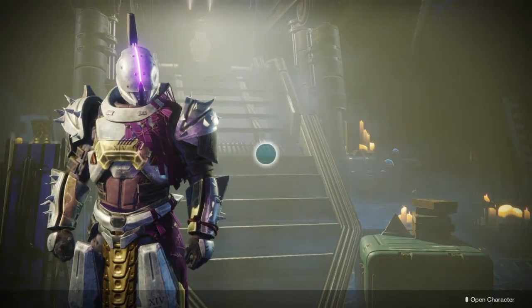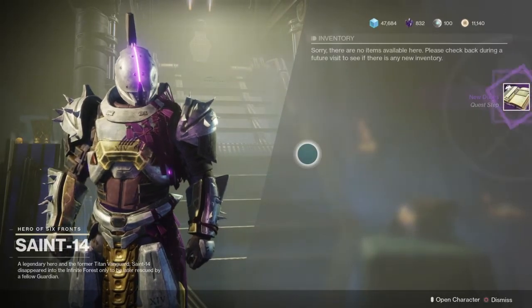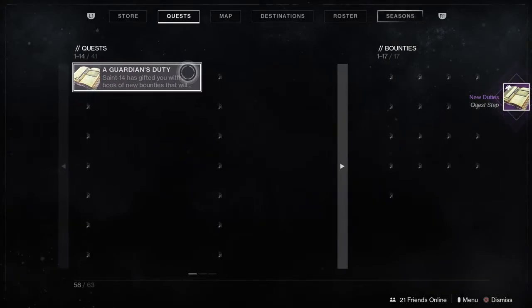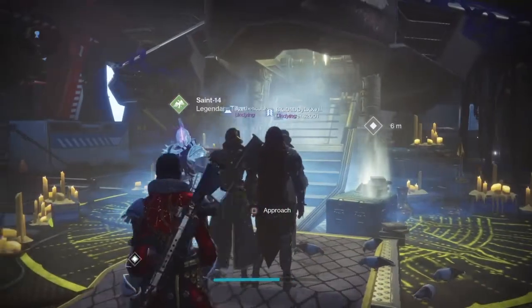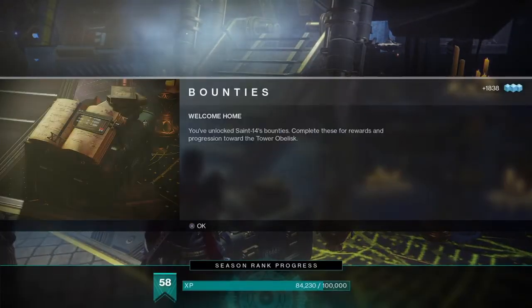After you finish talking to Saint-14, he will then give you the next part of the quest — new duties. The next quest step is basically placing the book. Pretty easy. This quest line is very fast and is very rewarding as well. Let's head over here, place the book, and offer our tribute.